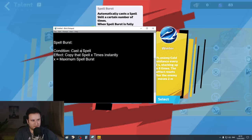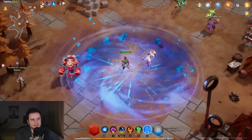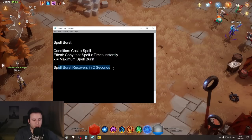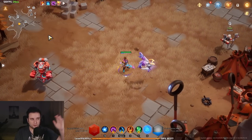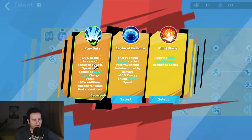Basically, what Spellburst does: the condition is you have to cast a spell, and then it copies that spell a number of times depending on how many Spellburst stacks you have. In the upper corner it says Spellburst — I have five maximum charges. Whenever I cast, it takes a little bit of time to get back to full. If you play PoE, think of it as Unleash but OP. Spellburst always recovers in two seconds regardless of how many stacks you have — from zero to maximum in two seconds — which means recharge speed is incredibly valuable. We combine this with the new Play Safe talent.